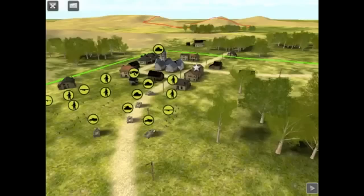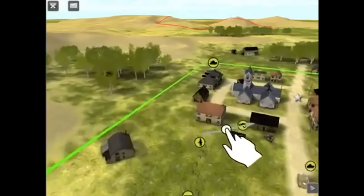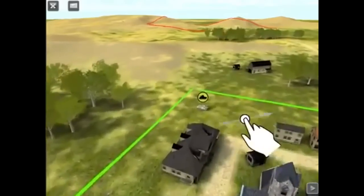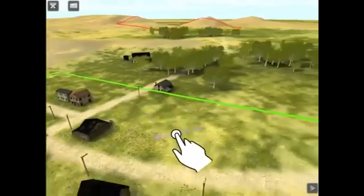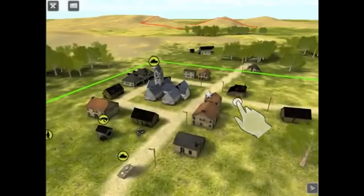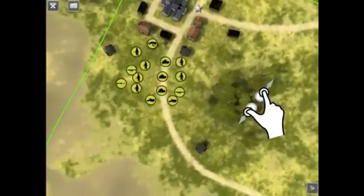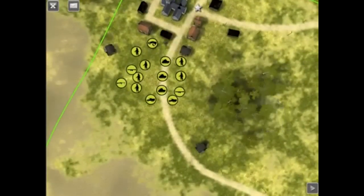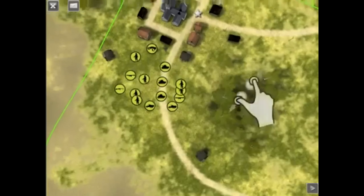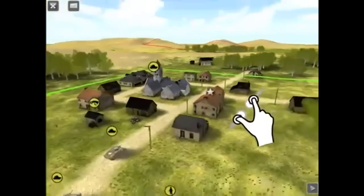First, basic navigation. Drag on the ground with a single finger to pan your view. The ground will move in whatever direction you drag it. Outstanding! To zoom out for a bird's eye view, pinch with two fingers. Now reverse the pinch with two fingers to zoom back in. Well, f*** me. You're gonna learn this after all.